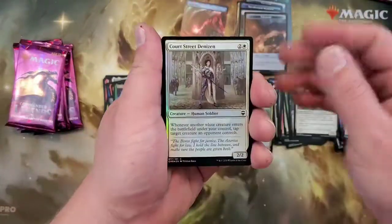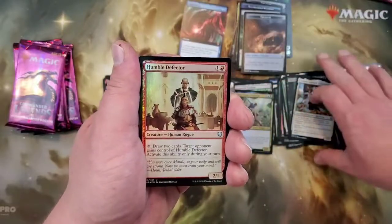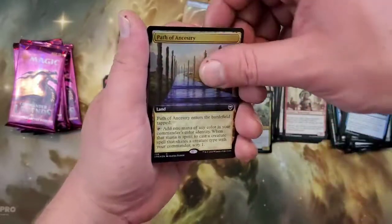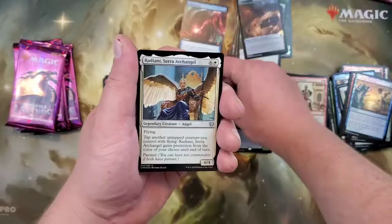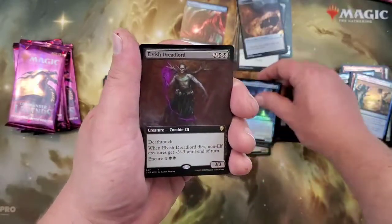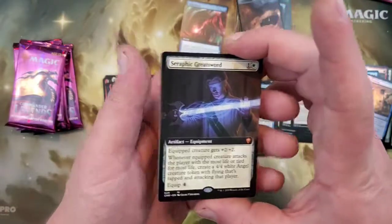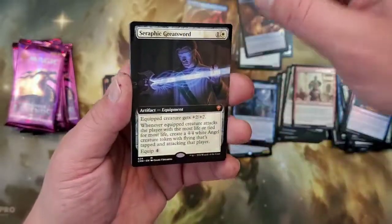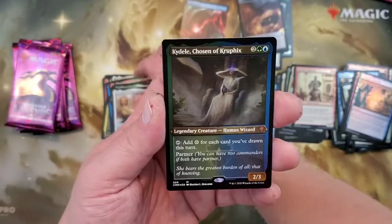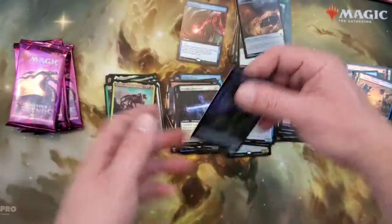We got five more packs to go — that was our halfway mark. A little Monarch Foil action. Court Street Denizen, Ambush Viper, Ancestral Blade, Skyraker Giant, Strategic Planning. Uncommons — Humble Defector, Foil Path of Ancestry — that is nice, a Foil Extended Art Path of Ancestry. Radiant Serra Archangel, Ghost of Ramirez DePietro, and an Elvish Dreadlord Foil Extended Art. Crib Swap, Seraph of Dawn Greatsword — here's a Mythic Extended Art, pretty nice, not foil but still nice. A Prismatic Piper, the Kydele Chosen of Kruphix, and a Gnostro Voice of the Crags. Salamander and the Monarch. Four packs to go.